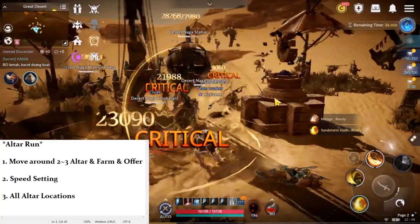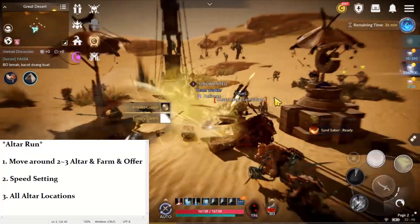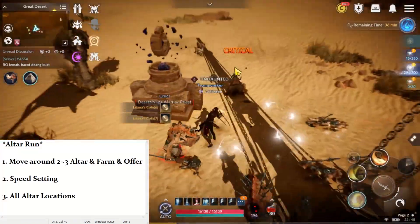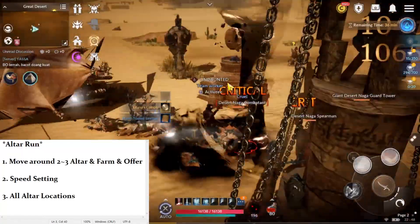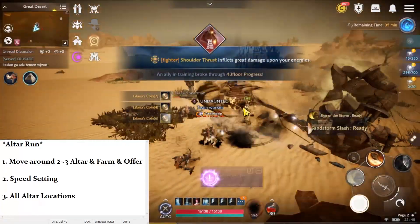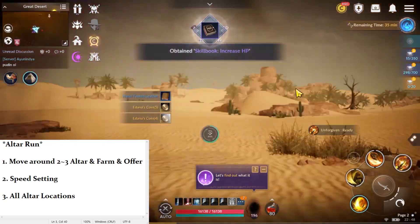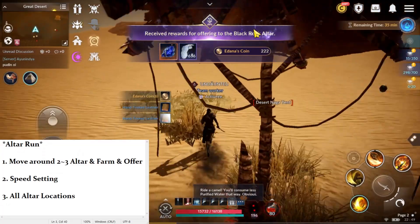Number one: move around two to three Altars and farm and offer. I pick three Altars and clear the mobs. After you clear the mobs, you can offer to the Altar. And then you move to the next one straight away.